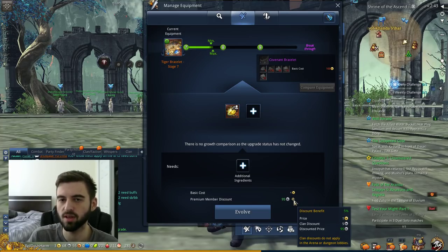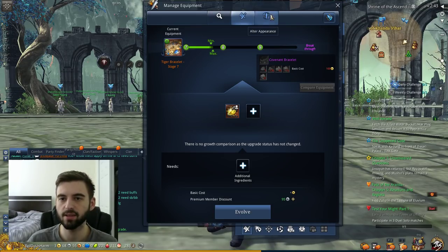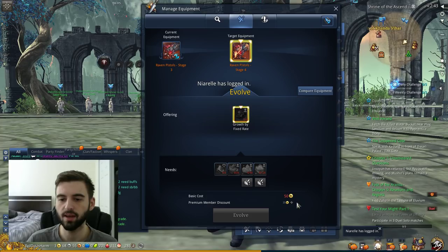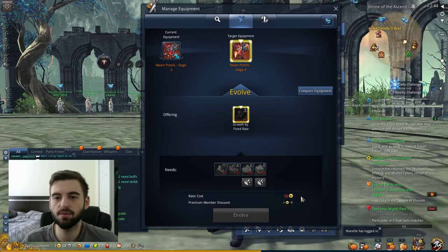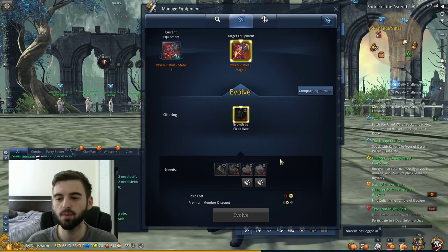Likewise, when that jumps up to the 10% breakthrough point as the clan gets bigger and bigger, it's even more reduction in cost and it's going to save you a ton of gold. The big one comes at level 14 of a clan — if you join a big clan that's highly ranked, when you go to full-on upgrade your weapons, you get a reduction of 5% on breakthrough costs. Breakthrough costs are looking at like 50 gold a pop, so 5% on that is 2.5 gold off. To save 2.5 gold on every stage that you're upgrading these raven weapons, for example, is a crazy amount of money. It doesn't seem like a lot, but it adds up as you continue to progress your character.